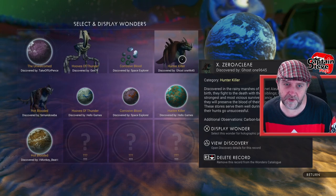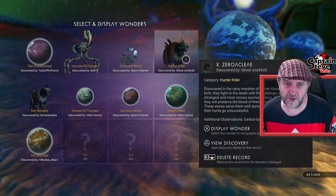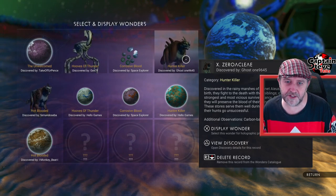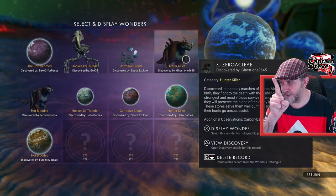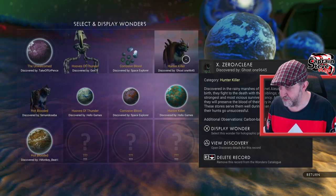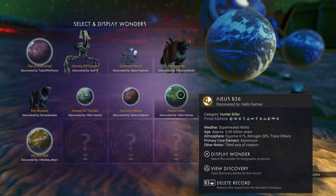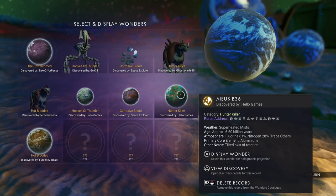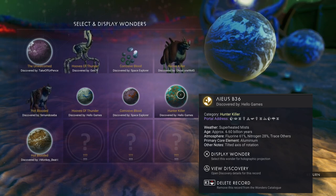For the Hunter Killer, there were two variants of predatory fauna on this planet, but it was this one — the six-legged dog beast with no horn on its nose — that I shot in the face and managed to pop the badge. There's the portal code for Hunter Killer. This one was also discovered by Hello Games; it's in a rendezvous system and it's on planet AOS B36.